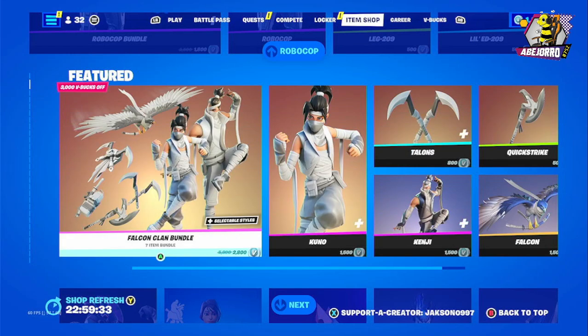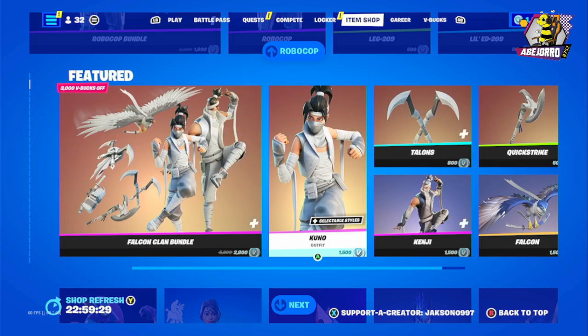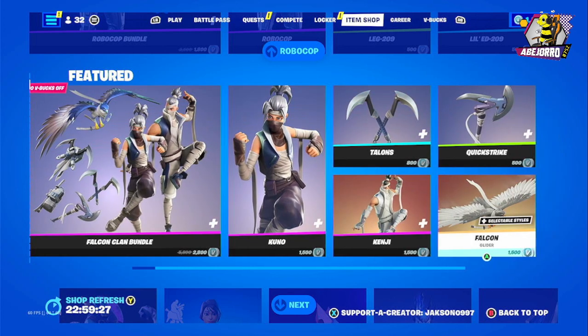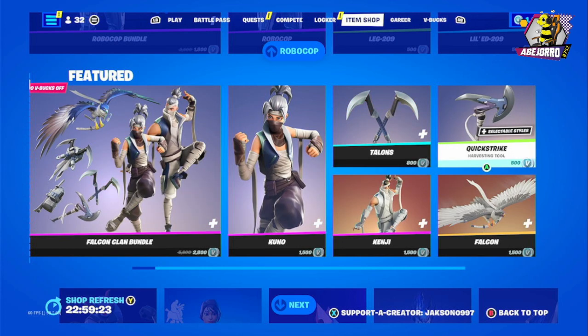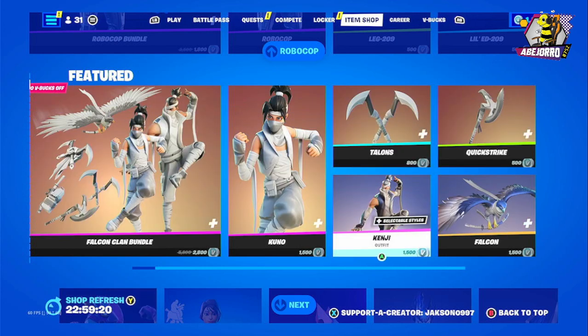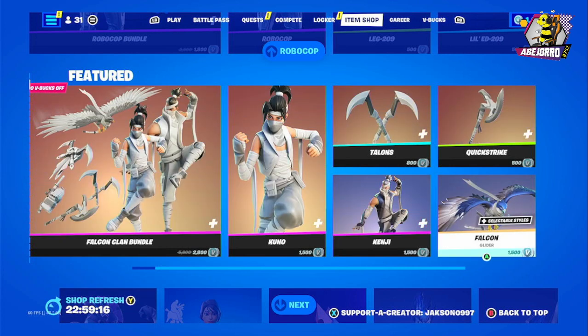And then we have the Dual Kamma back bling in two different styles. The price for this bundle is 2,800 V-Bucks. Separately: Kuno outfit is 1,500, Talons harvesting tool 800 V-Bucks, Quick Strike 500 V-Bucks, Kenji outfit 1,500 V-Bucks, and the Falcon glider 1,500 V-Bucks.